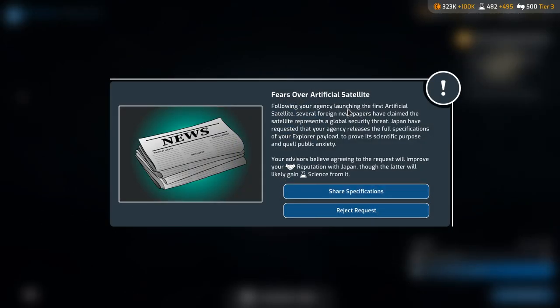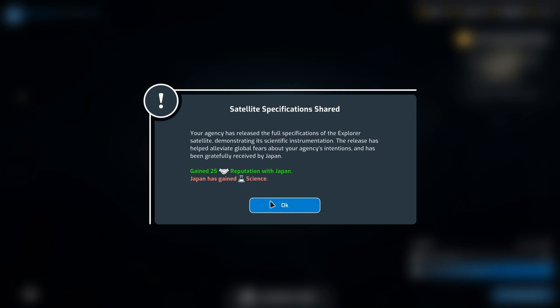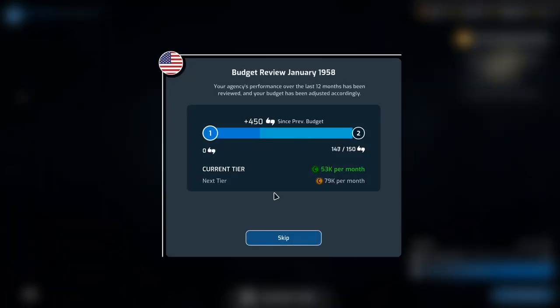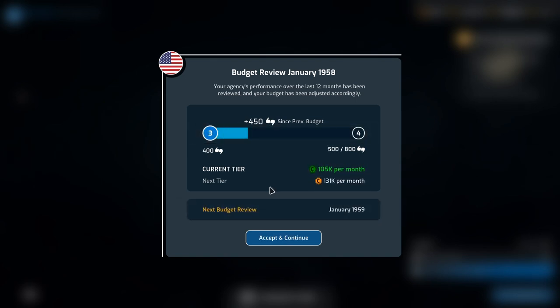Funding review. Fears over artificial satellite — following your agency's launching the first artificial satellite, several foreign newspapers have claimed that the satellite represents a global security threat. Japan has requested that your agency release the full specifications of the Explorer payload to prove its scientific purpose and quell public anxiety. Your advisors believe agreeing will improve your reputation with Japan, though Japan will gain scientific information from it. I'm not too worried — we've got a neutral relationship with Japan. So I'll share the specifications with Japan. They gained 25 reputation but also gained science from us. Budget review — your agency's performance over the last 12 months is reviewed, and your budget has been adjusted accordingly. We actually jump up two tiers, going to $105,000 per month.